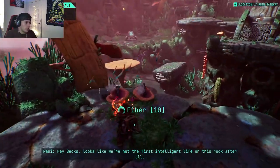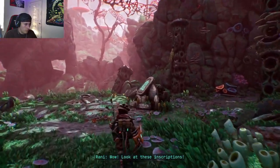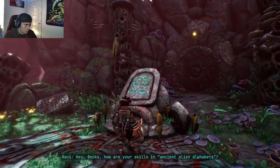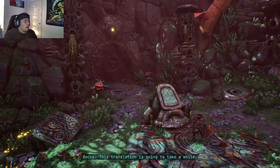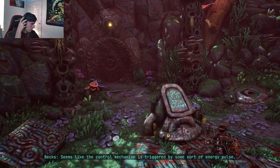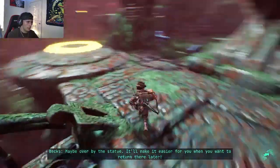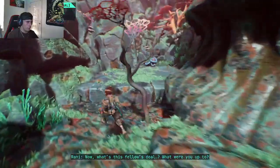Inspect the ancient ruins — what are these inscriptions? Hey Bex, how are your skills in ancient alien alphabets? It's rusty, to be honest — send a scan my way, this translation's gonna take a while. Are you gonna figure out how to crack this gate open? Seems like the control mechanism is triggered by some sort of energy pulse. Okay — energy pulse. I found it right there. Good — signal beacon placed, so I can teleport back and forth.